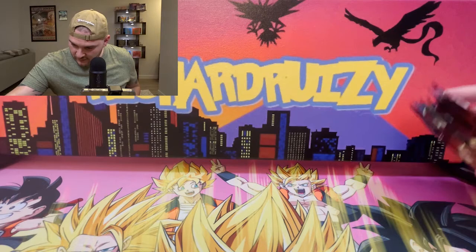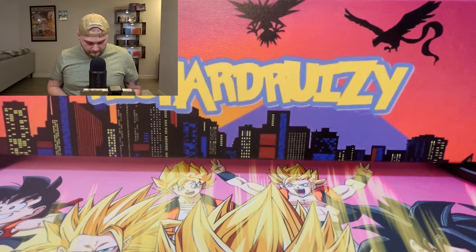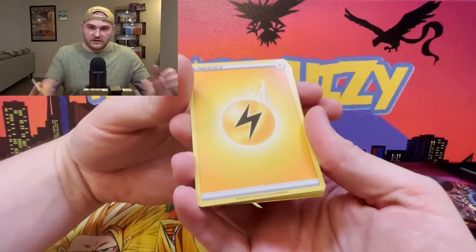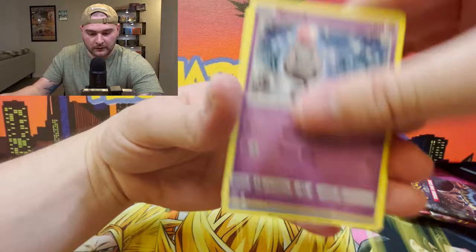Indeedly, Rillaboom, Espurr, Blipbug, Silicobra, Houndour, Mankey reverse holo, and a Conkeldurr non-holo. We're having a bad time here guys — not a good time. I hope you guys are at least enjoying my terrible luck today. I always like to pull better cards so we can get a good reaction and see the cards in action. Karrablast, Morpeko, Acnea, Mawile, Bunnelby, Galarian Mr. Mime, Scatterbug, and Luxray reverse holo — and guys... oh my god guys!